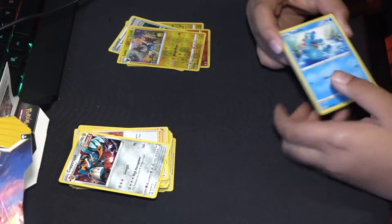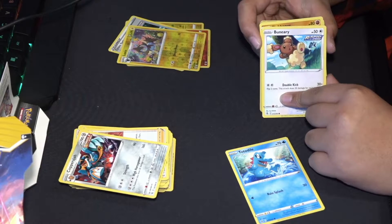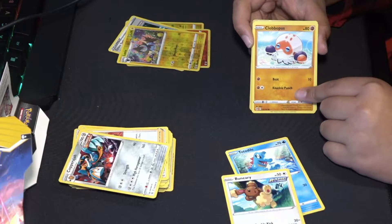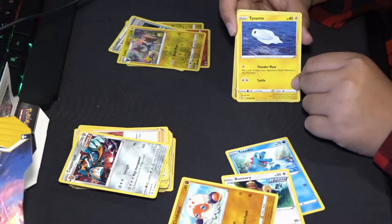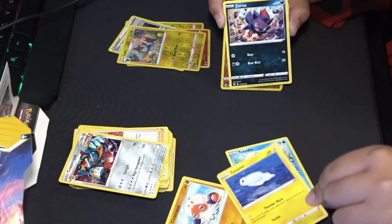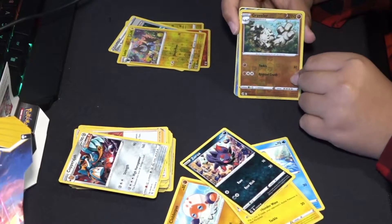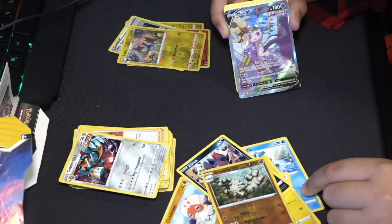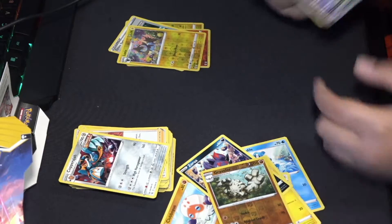Okay, we got a Tornadus. We got a Buneary, we got a Clobbopus, we got a Dynamo. We got Zorua, yeah, and Graveler. Is that another shiny? Wait, what is that? It's Mew! Oh, is it? Yeah — what kind of card is that? Wait, hold on — it's a VMAX!